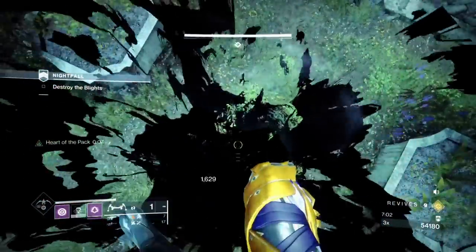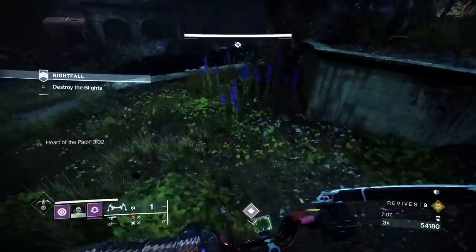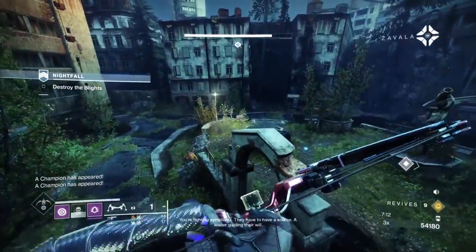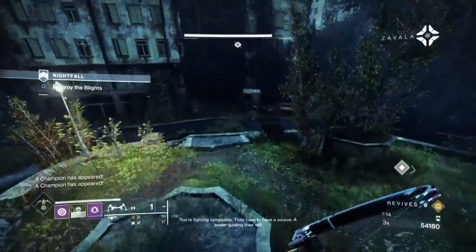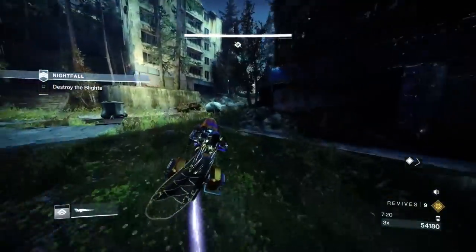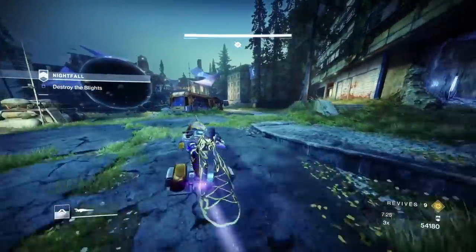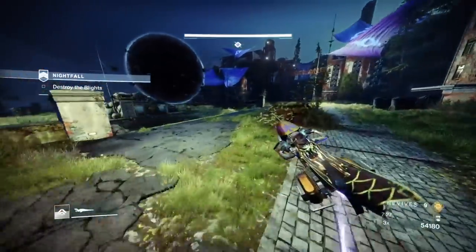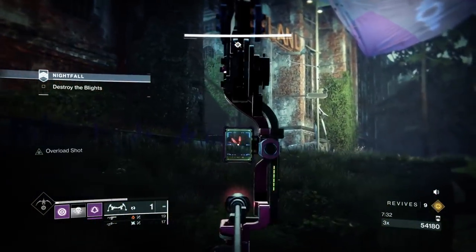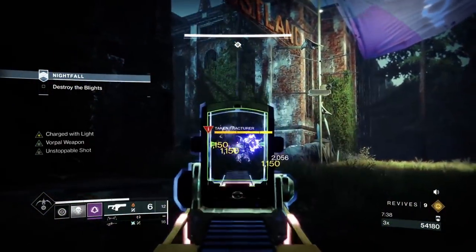Use a lot of grenades on champs. Because of the Way of the Pathfinder, you get a lot of grenade energy, plus I've paired that with Bomber on my class piece. Bomber is so good - whenever you run a Night Stalker, if you have the chance to run Bomber, do it. A Stasis cape is really good because it's got Utility Kickstart, but if you run 100% mobility you really don't need that. The 100% mobility is easily obtained via Powerful Friends on my helmet.